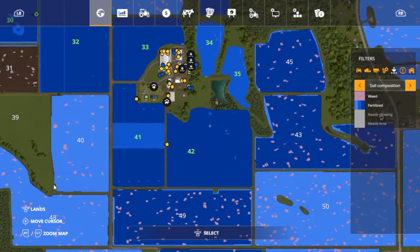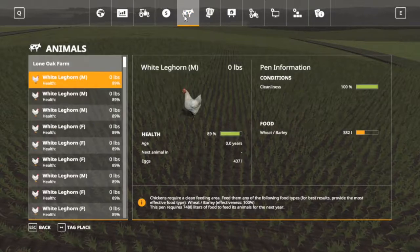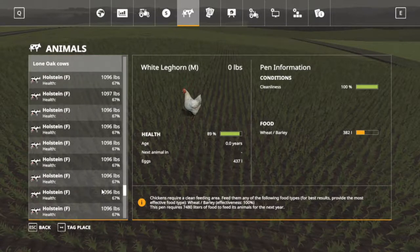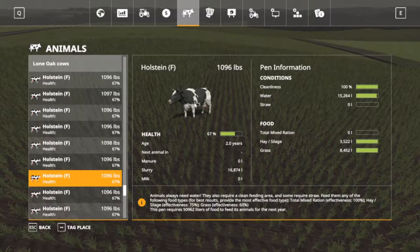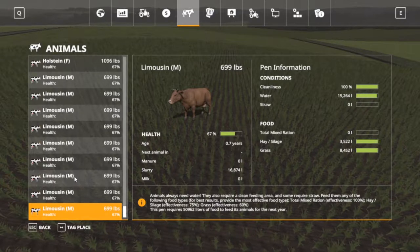After that, folks, we're done. I do have some fertilized missions — one, two, three, four there. The chickens are doing okay, I need to feed them. Let's go down to our lovely cows. The Holsteins are doing pretty good, I just need to get them some TMR. And there's our Limousines — or however you pronounce it. We're up to almost 17,000 liters of slurry. That's awesome.